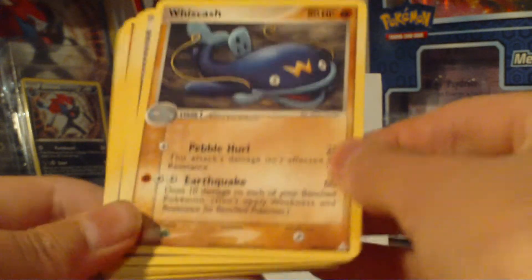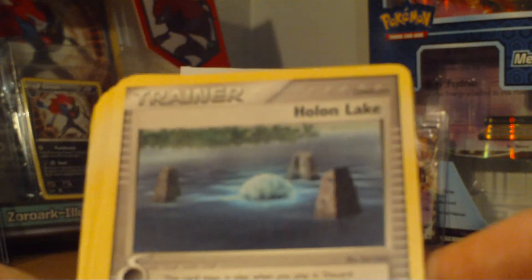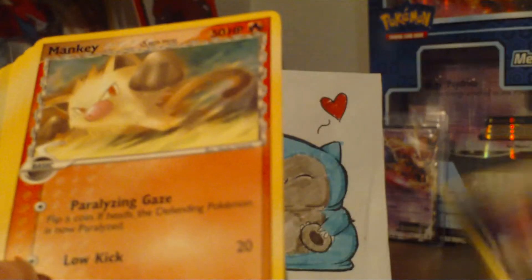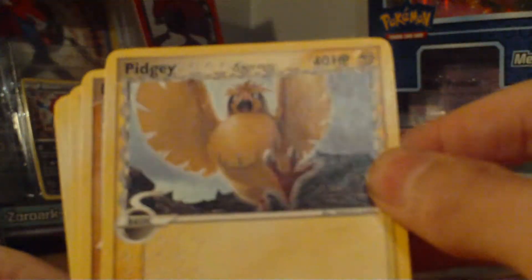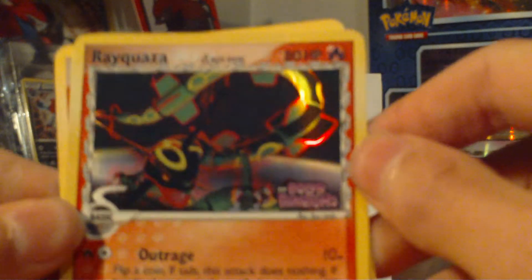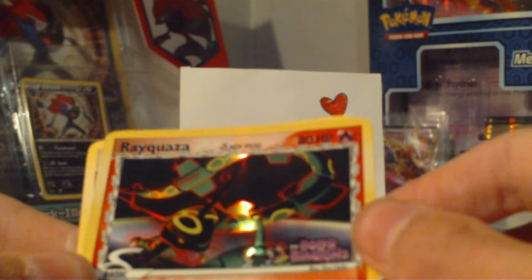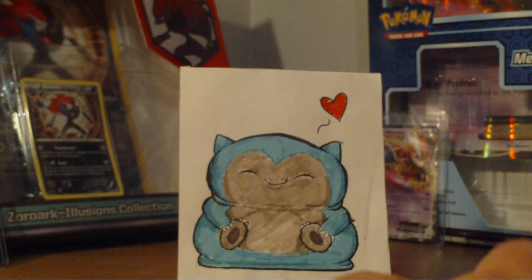We have a Whiskash, a Holon Lake — looks kinda mysterious. A Lily, a Mankey, a Pidgey, a Barboach, another Pichu, and a Rayquaza Reverse. Nice, check that out — that fits so well as a Reverse, it looks awesome. And a Blaziken again.